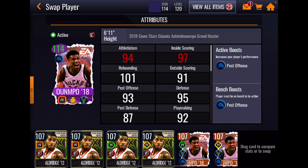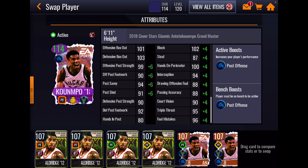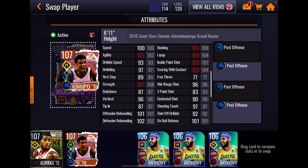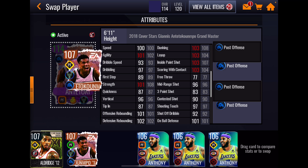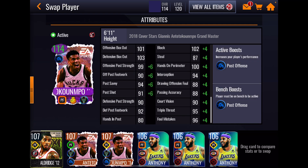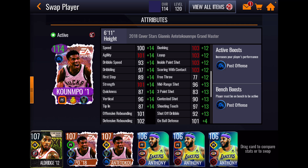Giannis has probably the least interesting boost — an ultra plus-six post offense boost to position. You can see those plus-sixes on the left side. At least it's a position-appropriate boost, even if it's only boosting four attributes. His stats show he's fast, agile, with really good strength, great rebounding at 101 and 102, a phenomenal inside scoring game, and a decent perimeter shooting game — not much of a three-point shooter, but this is Giannis after all. Defense: 101 on-ball, 102 block, 100 hands on perimeter, 94 interception. Box out stats 101 and 103.